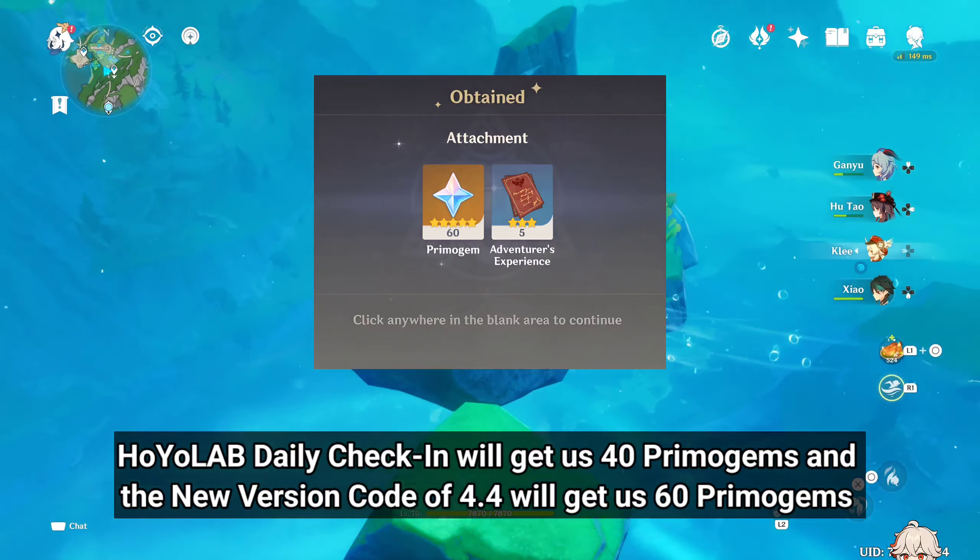Version 4.4 based web events will get us 120 Primogems, and the 4.3 Phase 2 character test run will get us 40 Primogems. The version 4.4 Special Program Livestream will get us 300 Primogems, and the 4.4 version update will get us 600 Primogems.